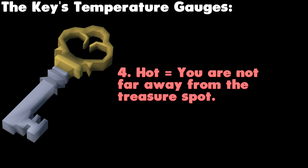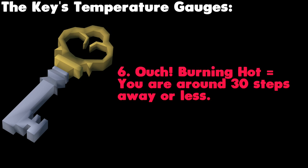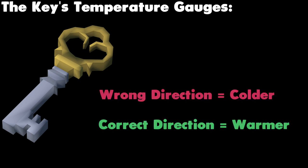5) Very hot — you are homing in on the spot and very close. 6) Ouch! Burning hot — you are a few steps away. 7) Steaming — you are standing on the treasure, dig here. The key will also tell you whether it is warmer or colder than the last time you clicked it. If it's colder, you are heading the wrong way; if it's warmer, you are heading the correct way.